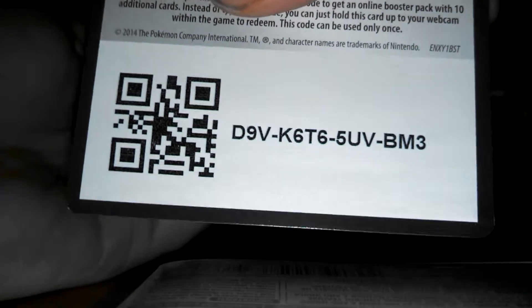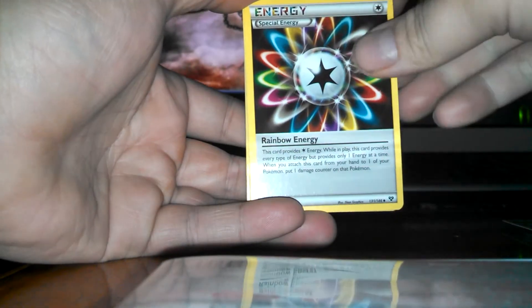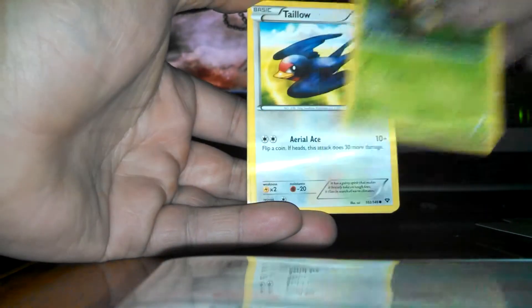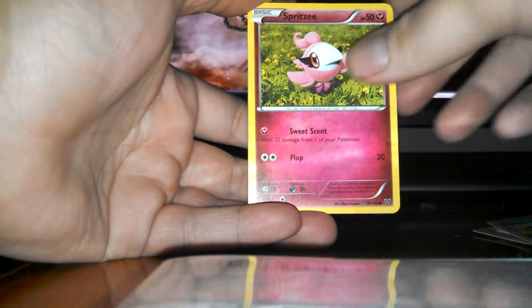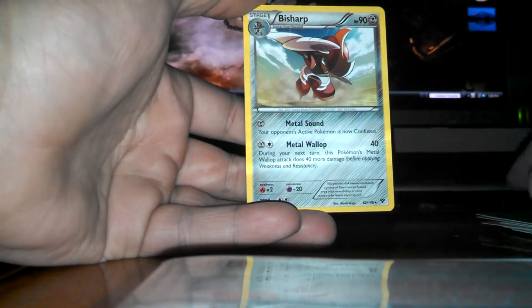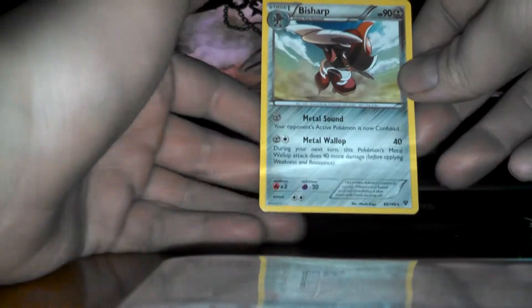Oh man, I can't open these packs worth nothing. So here we go. Another code for you guys for an awesome first pack. We have a Mr. Mime, a Girder, Rainbow Energy, a Fennekin again, Voltorb, Chespin, Talo, Spritzy, a Delcatty Reverse — pretty cool — and a Bisharp Rare. I actually like the look of this card, very nice.